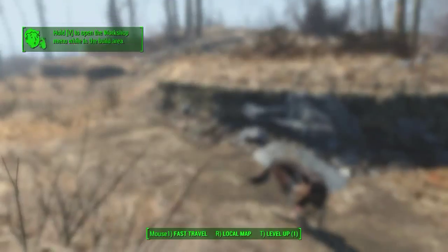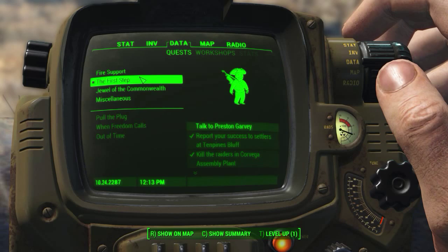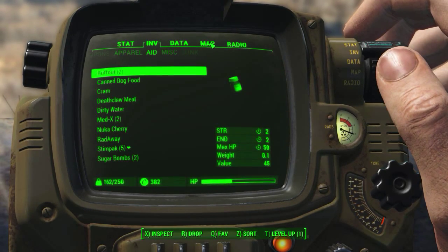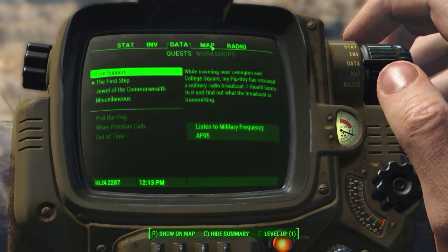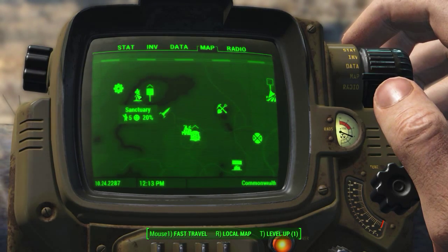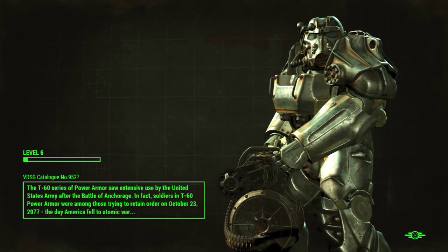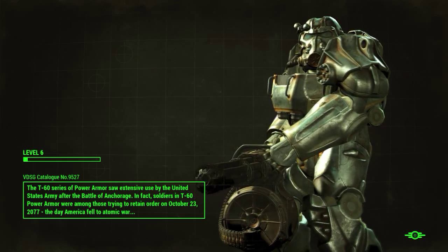What other quests do we have? Oh, we gotta talk to Preston Garvey. Oh, it was like all the ghouls that stand up — that's really cool. We gotta go back to Preston back in my home base. Fast travel to the Sanctuary — and that was me in episode two right there.